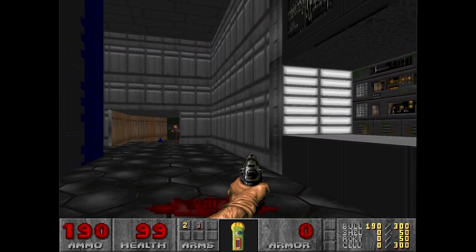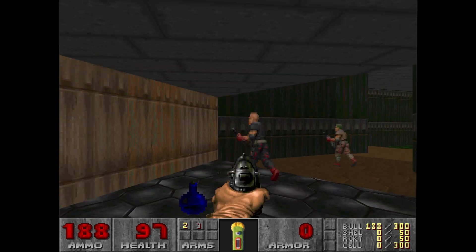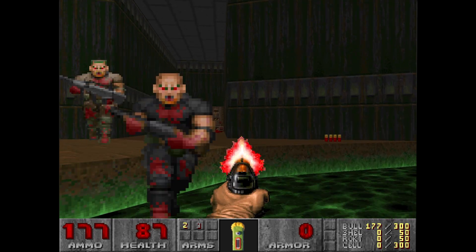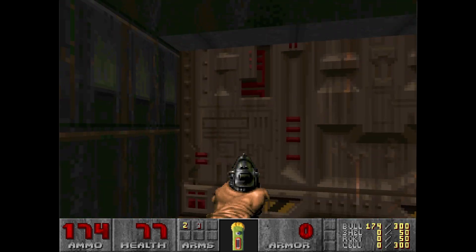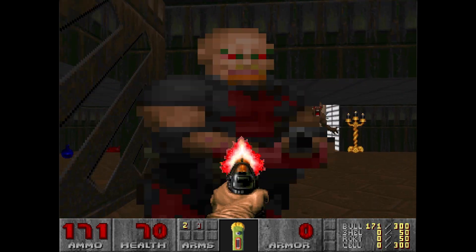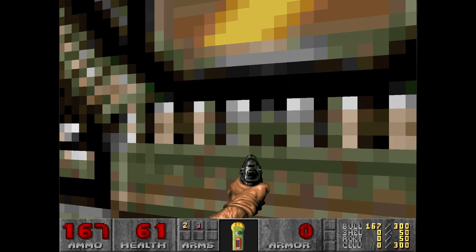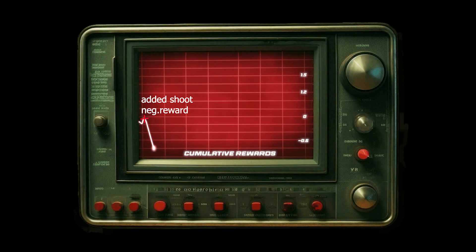Well folks, we've done it — we've taught an AI to navigate hell. Well, kind of. Let us know in the comments if you would like us to further improve this Doom AI, or if we should ruin — I mean, improve — another game with AI. Also, don't forget to smash that like button and subscribe faster than Jack ran through this level. Until next time, and remember: in the world of AI, every glitch is just an unexpected feature waiting to be explained away.